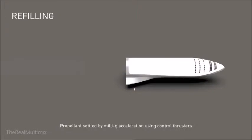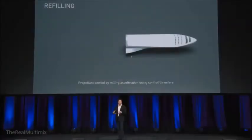For refilling, the two ships would actually mate at the rear section, using the same mating interface that was used to connect to the booster on liftoff. We'd reuse that mating interface and reuse the propellant fill lines used when the ship is on the booster. To transfer propellant it becomes very simple — use control thrusters to accelerate in the direction you want to empty, and the propellant transfers easily from the tanker to the ship.